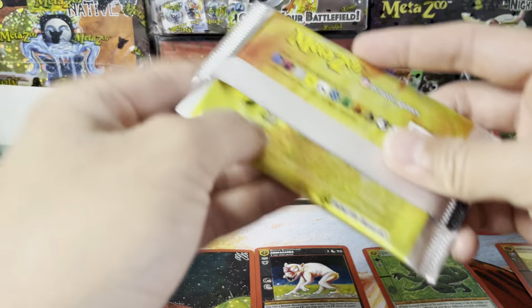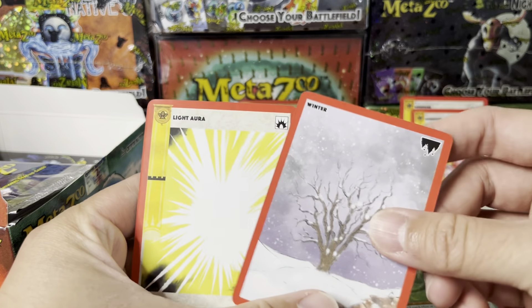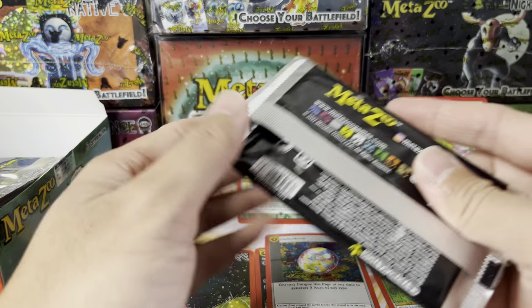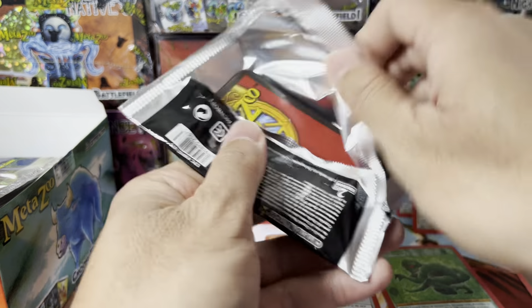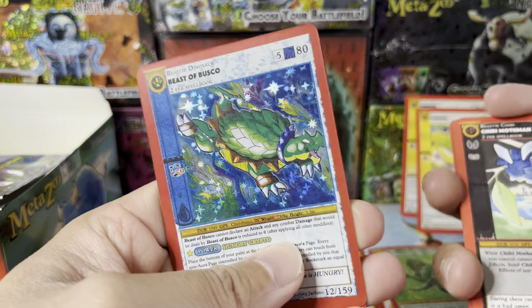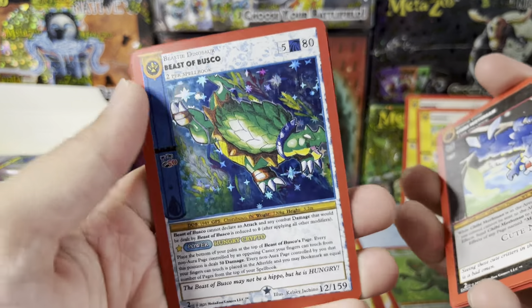Chaos Crystal — that's a nice one. I like these pendant-looking ones, and this is a pretty cool-looking foil. Bigfoot — Reverse Holo, I'll take all the Bigfoots. Solid. If we could hit a Mothman, that'd be nice. For the 1st edition I got the Reverse Holo, so if we could get a regular Holo that'd be even nicer.